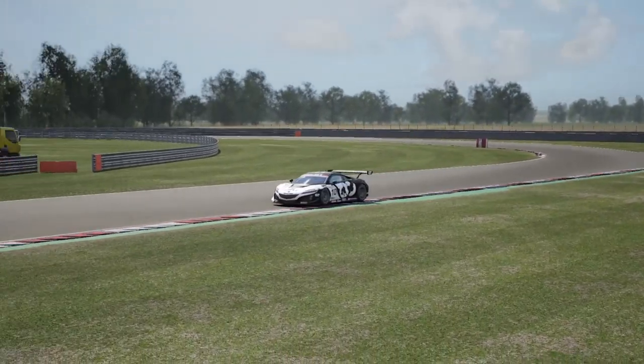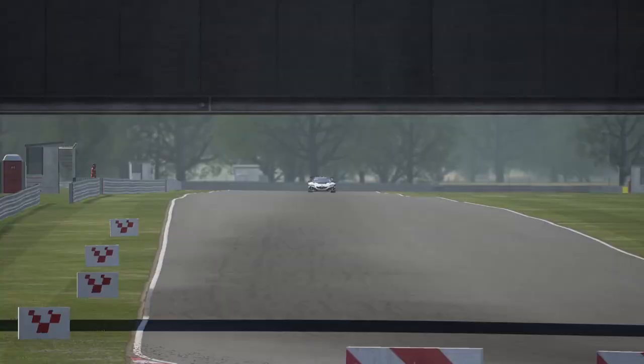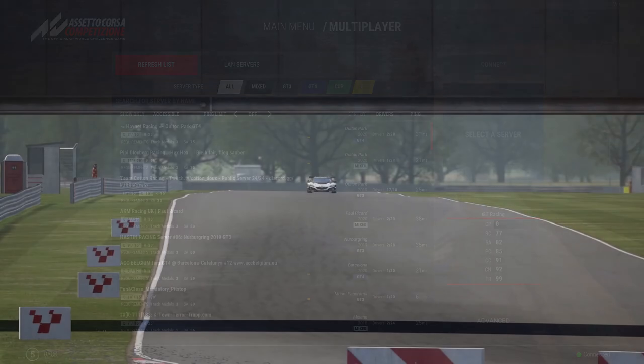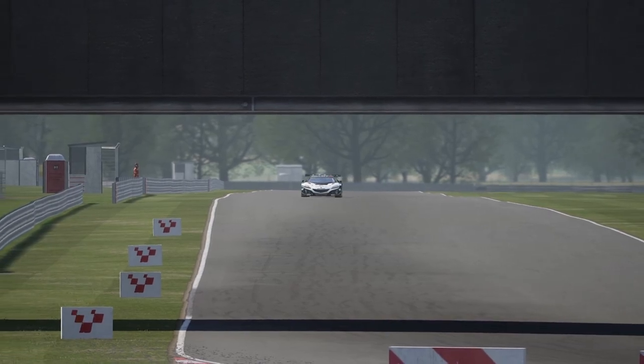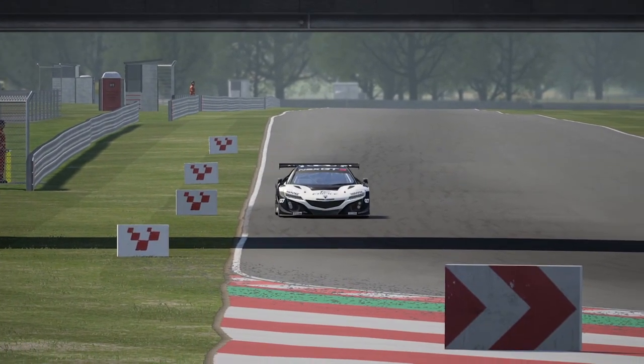For the free 1.7 update, the most significant quality of life improvement is a new set of filters for the multiplayer server browser. Most notably, you can now select the maximum ping for servers you want to see, and enable the button on the top left that will remove all server candidates you are not eligible to join yet due to your ratings or missing DLC content. Apart from this, only minor changes were published, but if you want to read through the whole changelog yourself, there will be a link in the description.